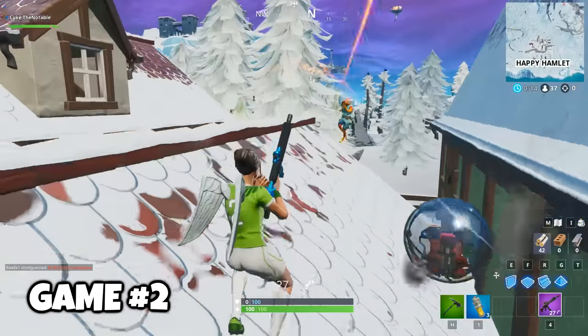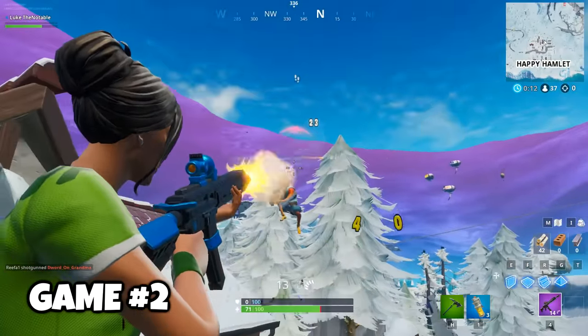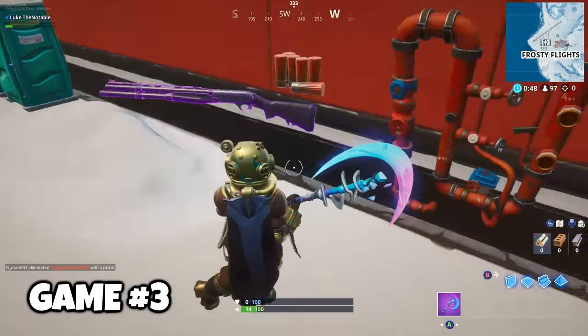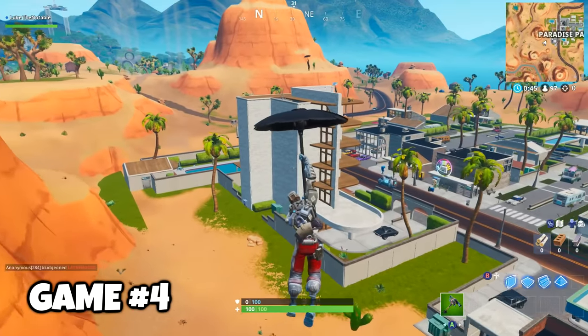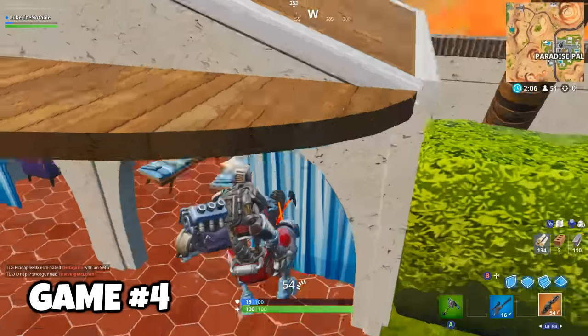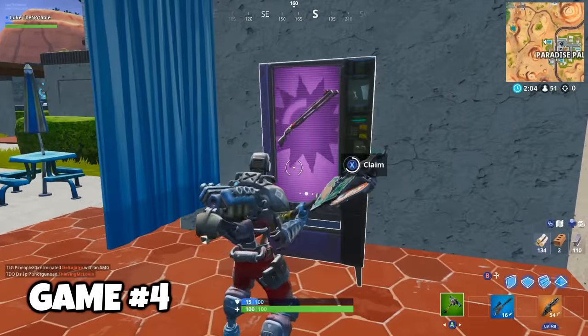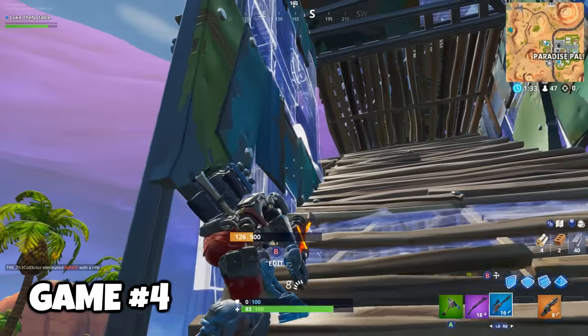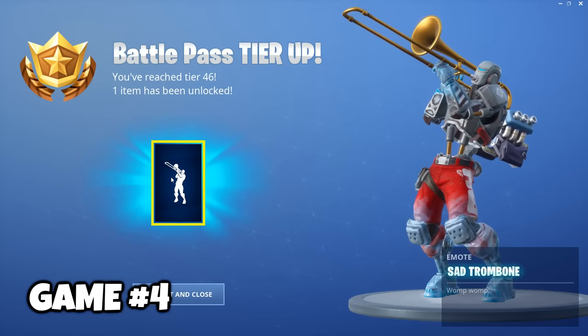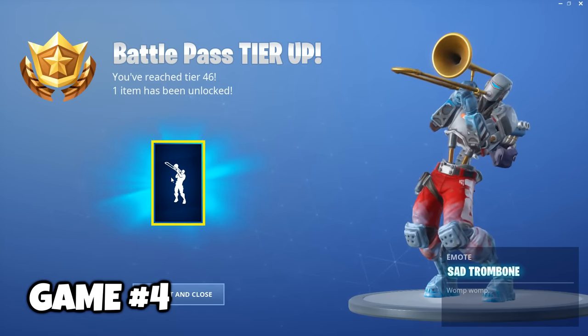Though this game, Happy Hamlet wasn't too happy. I was attacked, tried to kill him, but still died. And in game three, I was able to get the shotgun, but also got shot. I sometimes go with other spots — here I try Paradise Palms. Just like my forefathers, while looting the vending machine, I was shot. And with three guns, low health, and a tiny bit of mats, I died, tragically. And I unlocked this emote. I think Fortnite might be mocking me a little bit here.